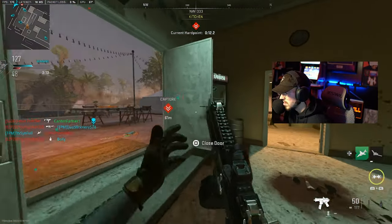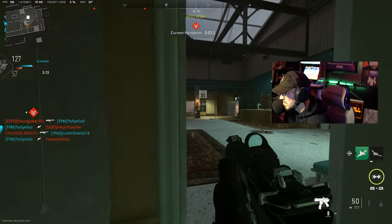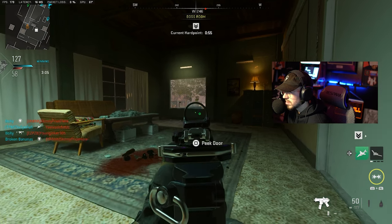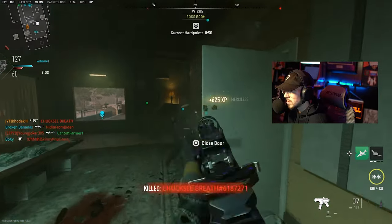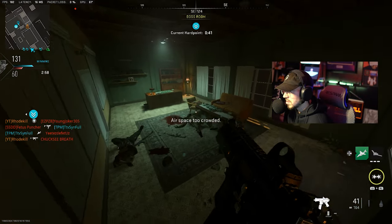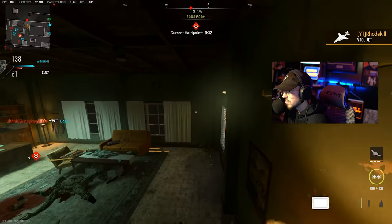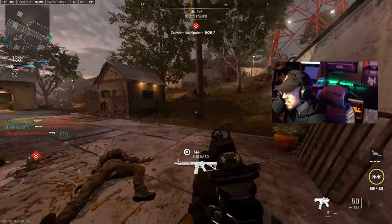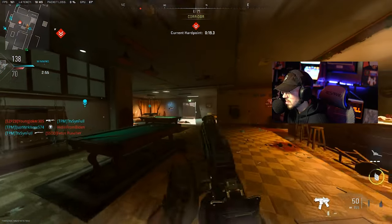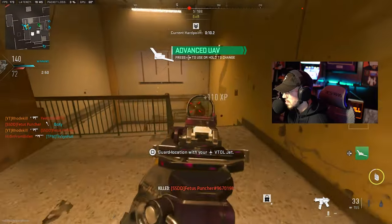Enemy targets at the hardpoint. Locating the next hardpoint — get ready. Just considered camping. Requesting close air, target marked, copy that. Phoenix 2-3 is on station, go for tasking. Hardpoint compromised, secure the area. Enemy in the area. I'm waiting, ready to deploy. Next hardpoint, stand by.